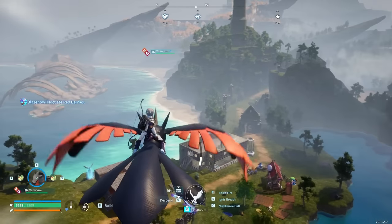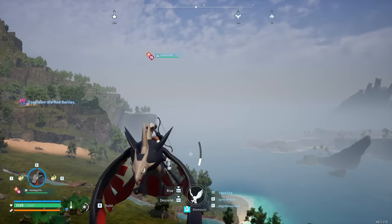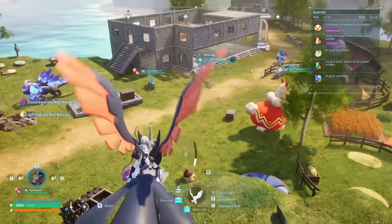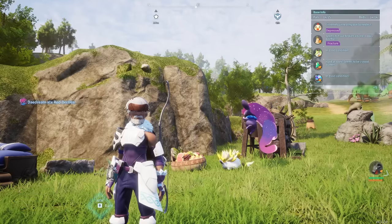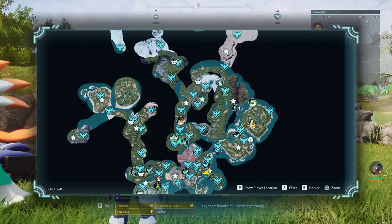That covers every ability tree I have found in the game — I'm pretty sure it's every one. If there is one I've missed, please let me know in the comments below. We've both been searching high and low for every tree possible, because it is the most efficient way to farm up the ability fruits. Essentially, fast travel to each location close to these ability fruit trees, farm them up, and then wait for the respawn timer to farm them again.